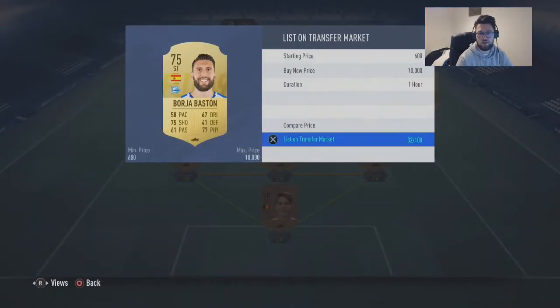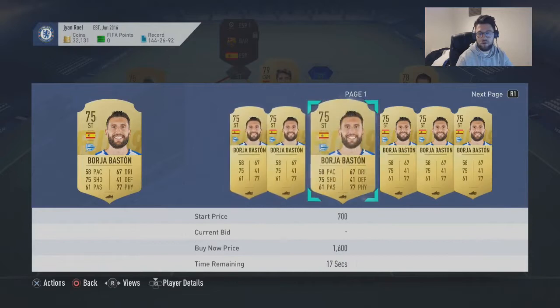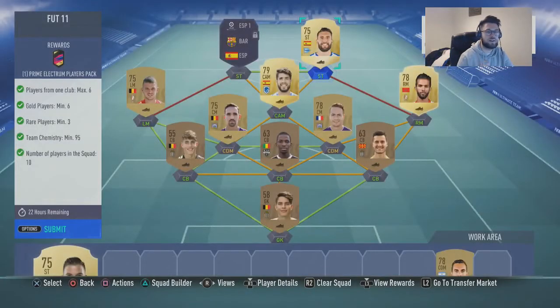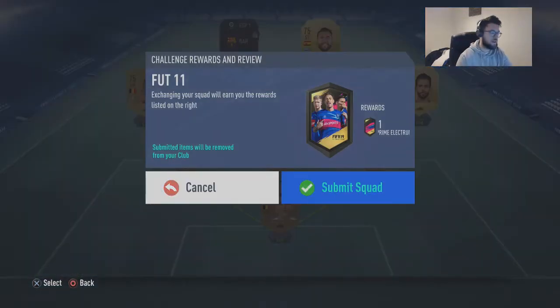I'll show you how much he costs — you'll be able to pick him up for 650 if that. Always bid for these players at the moment because a lot of people are just buying now. So for this whole SBC it cost me about 4k. For a Prime Election player's pack, it's pretty darned good. So we're going to submit that squad there for you lot.